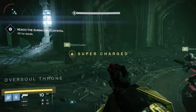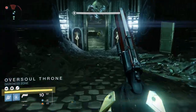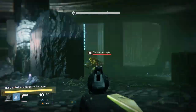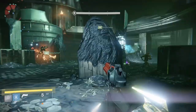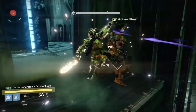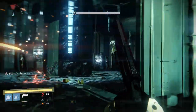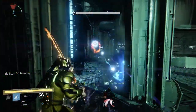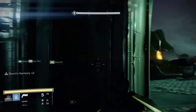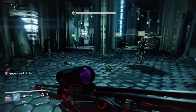You have about 2 minutes and 20 seconds to kill Ir Yut. To gain access to her, you need to kill the 2 shriekers that guard the inner doorway. To make the shriekers vulnerable, you need to first kill the 2 wizards guarding them, but to get the wizards to spawn, you need to kill the knights protecting the doorways. So you kill the knights, then the wizards, then the shriekers, and then you kill Ir Yut.